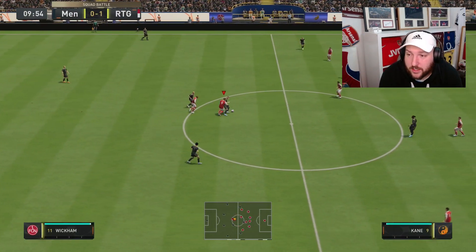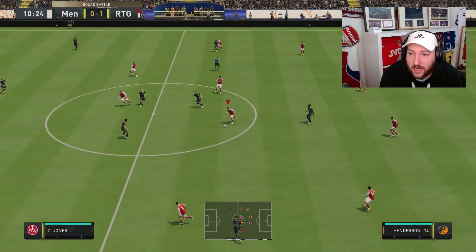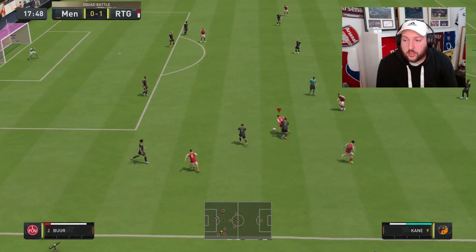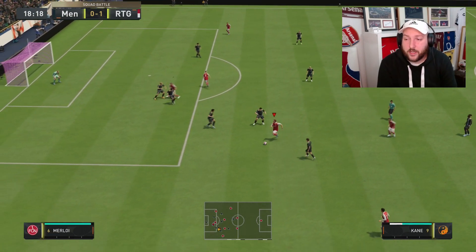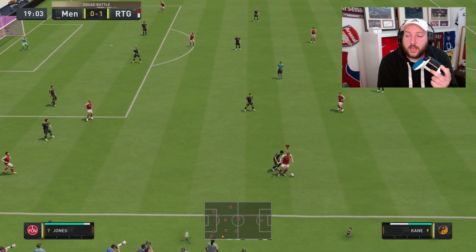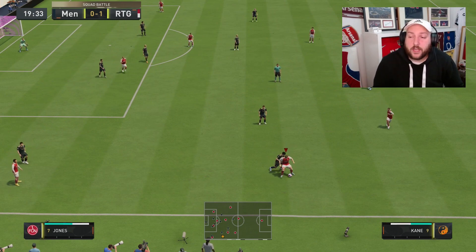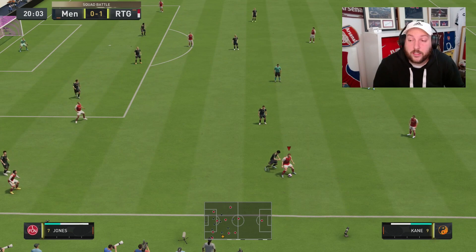You can score as many goals as you want as long as you don't concede. Trezeguet, Henderson, and Harry Kane have the 75 plus strength, so you want to do this with one of them. Harry Kane has the perfect strength - you're going to sprint to this area, hold down left trigger or L2, and as soon as they touch backs you let go.